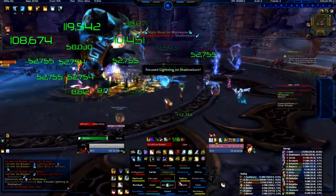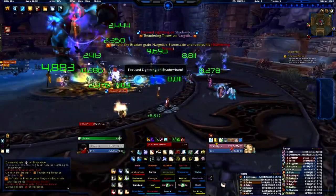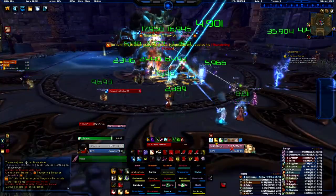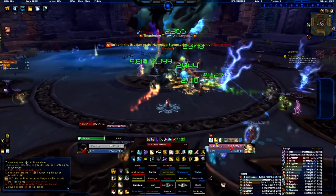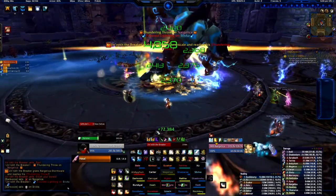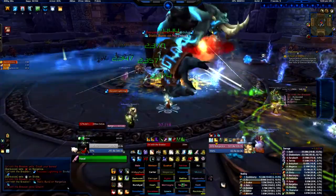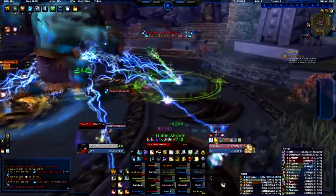Now the tank's got aggro so I'm going to change to him and just keep healing him because he's not taking too much damage. I'm going to stay in Chakra: Sanctuary at the moment because that is the best option. There's no point changing because I'm going to be in the pool in a second and I'm going to need an AoE heal.